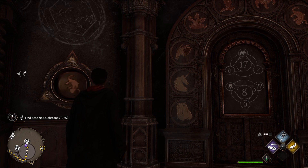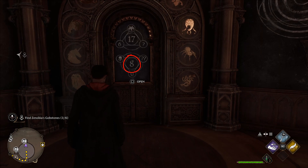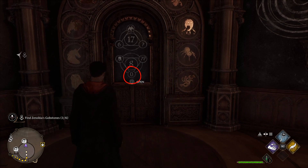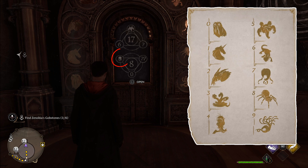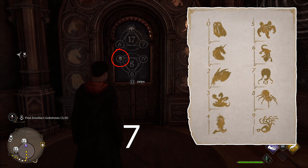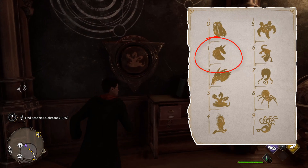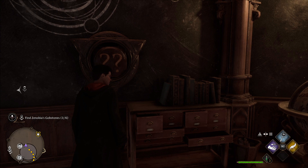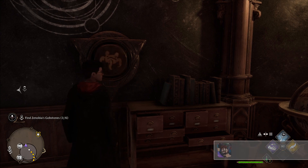Now we will do the same thing for the second puzzle. The total value is 8, we have 0 as the first value, and we have the crab creature that is worth 7. So now we need to find the creature worth 1, which is the unicorn. Once you put the correct answers in both sides, press the interact button on your keyboard or controller and the door should open.